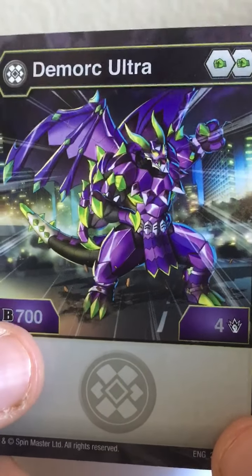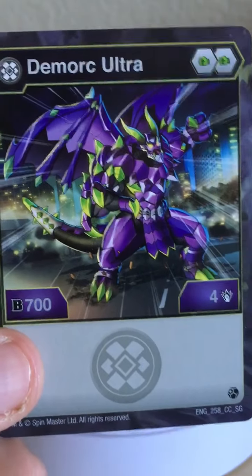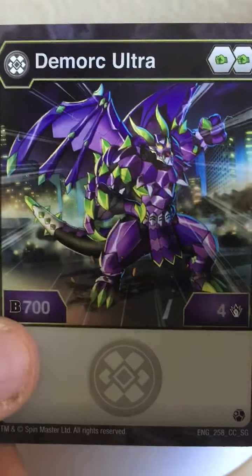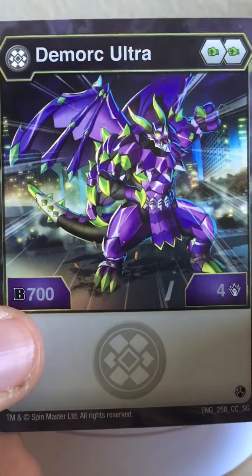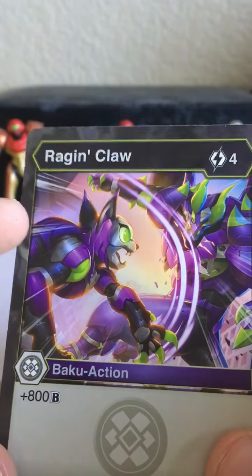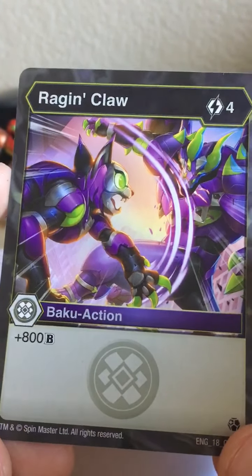On the front we have the actual render of Demorc Ultra and he does look quite nice. He definitely looks like a demon and an orc had a baby - very impressive looking art. Of course you get 700 Bs, four damage, and two Shield Cores, plus the nice little Darkest symbol at the bottom. Next we get a repeat ability card called Rage and Claw, which shows a Darkest Pharaskal attacking Demorc - pretty cool.